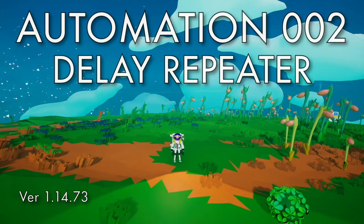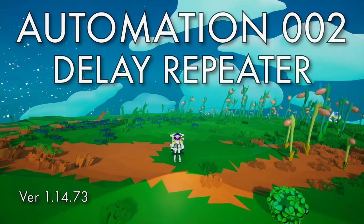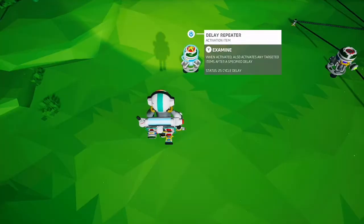Hello, this is an Astroneer tutorial about the delay repeater. It costs a thousand bytes to unlock and takes one zinc to print.